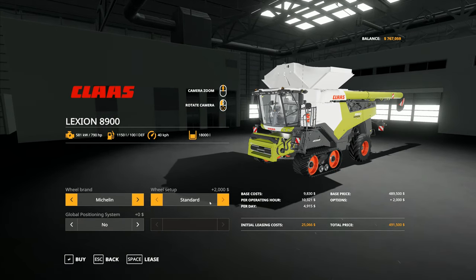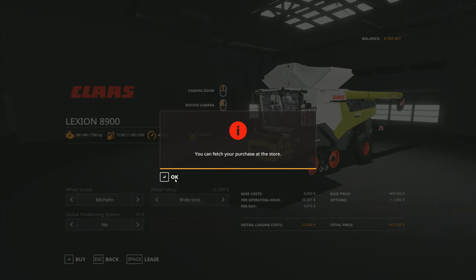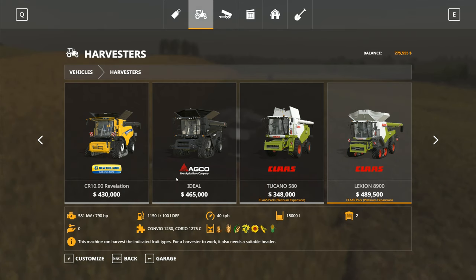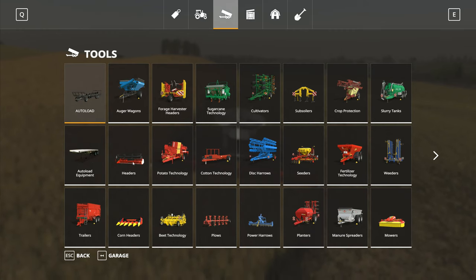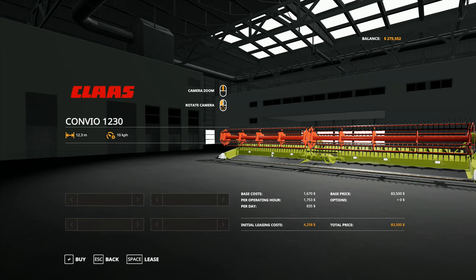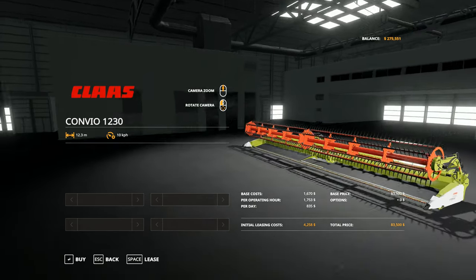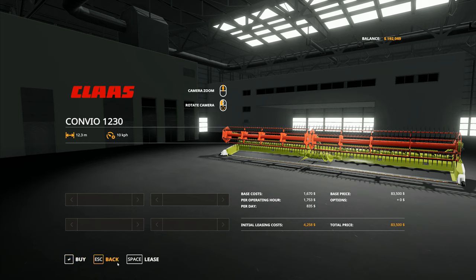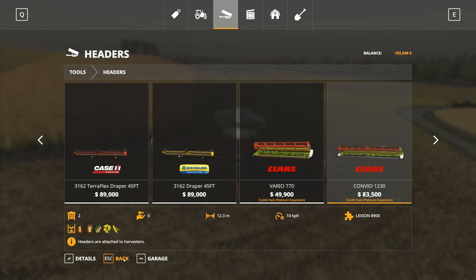I wanted Michelin for this and we go wide tires on there — no GPS — so we will run with that and buy. Yes, there is another combine; I have two combines now. We go to headers and scroll up through here and we'll pick up the Convio right there — that is the bad boy that I want. I'll buy that. Now in theory I should put that one onto a trailer.